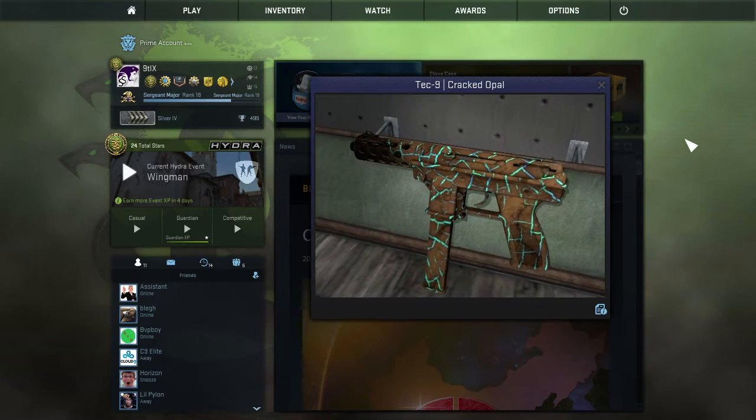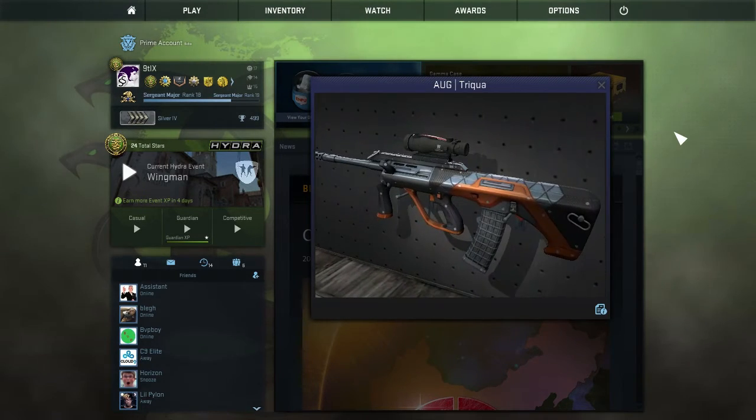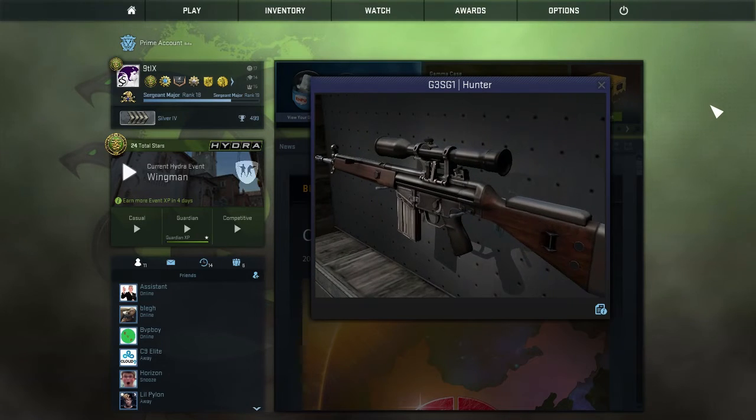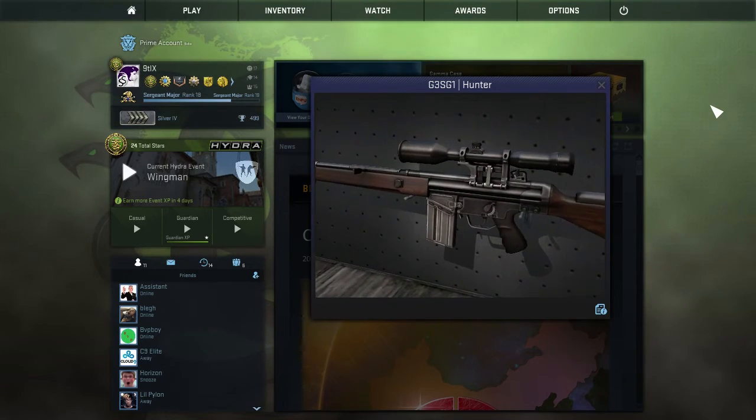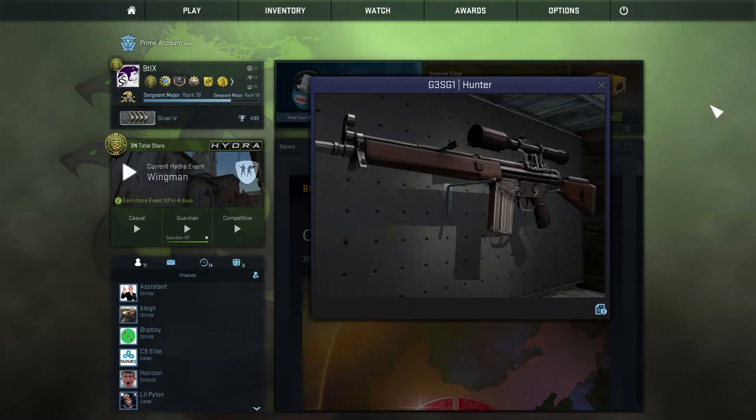To speed run through the rest of the blue skins, we have the Tec-9 Cracked Opal, the Sawed-Off Morris, the Mac-10 Oceanic, the AUG Triqua, and the G3SG1 Hunter — aka a skin that doesn't look like a skin. This is about the 12th time they've done this. Valve, please fix.